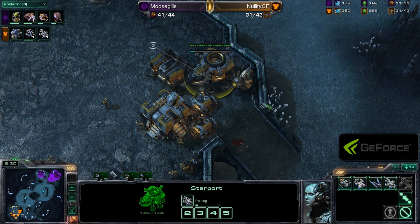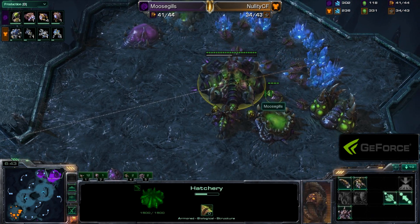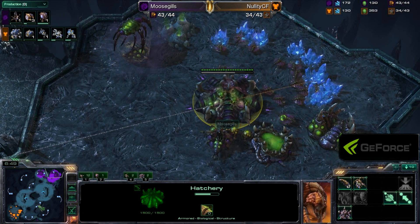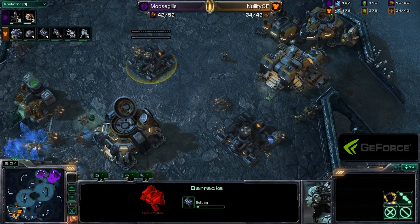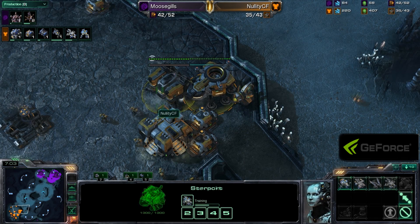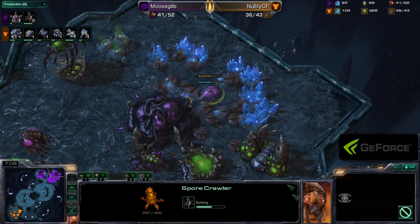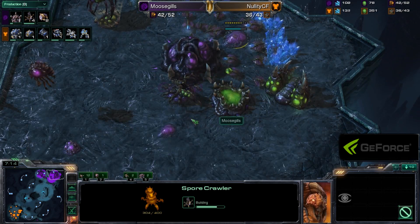We do see a Starport being given to that tech lab that was built by the barracks — Banshee coming out right now. In the Zerg base, he only has Queens to defend. We don't see Cloak coming up in the production tab for the Terran player. He is just getting an expansion down right now, and another barracks popping up — building Hellions, Marines galore. First Banshee nearing completion; this could definitely pose a little bit of a threat. But there are the Sporecrawlers going down — a lot of Sporecrawlers going down for Moosegills actually.